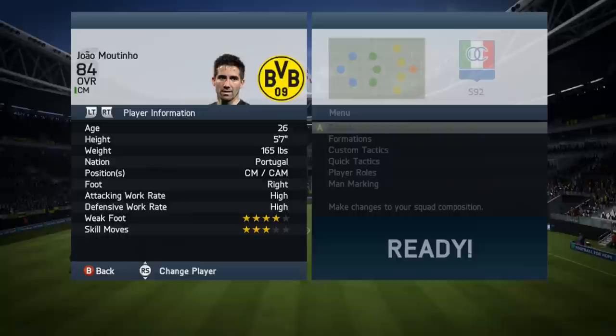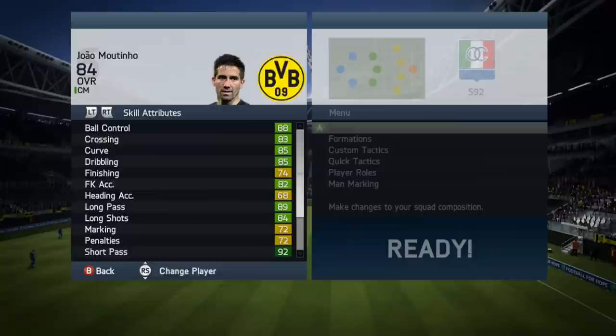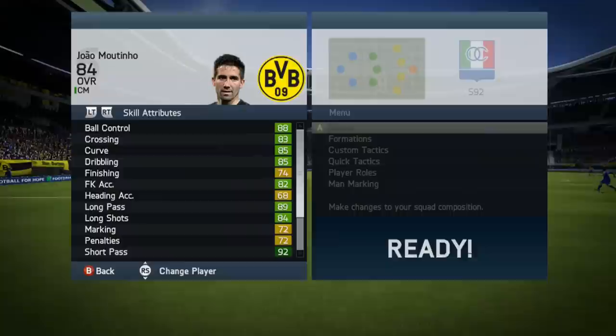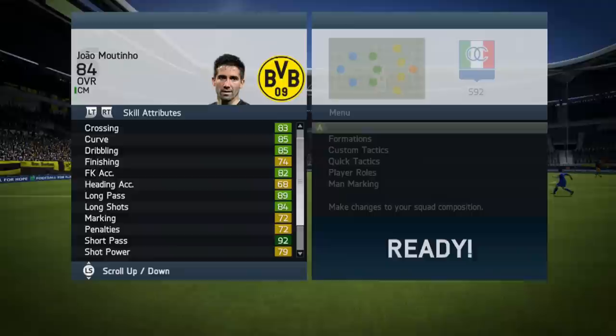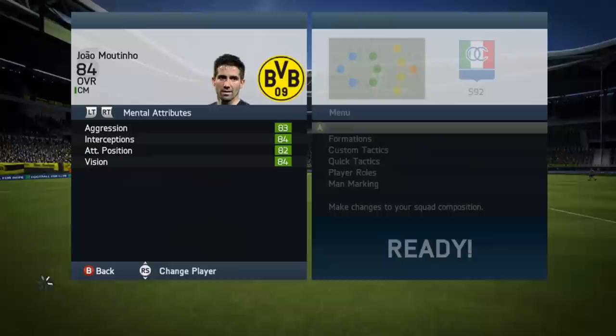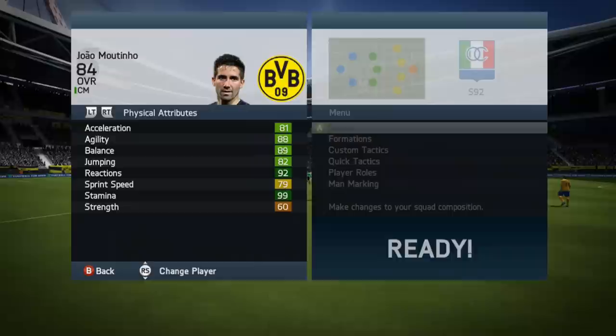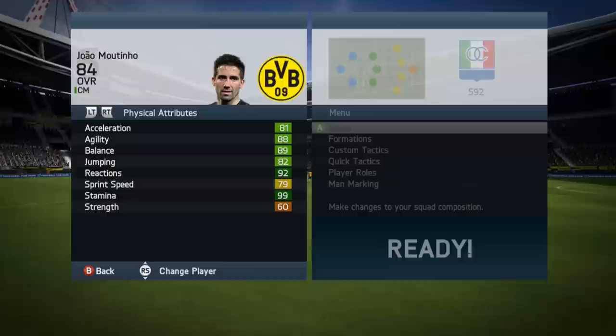Let's have a look at some stats. We've got 88 ball control, 83 crossing, 85 curve, 85 dribbling, 82 free kick accuracy, 89 long passing, 84 long shots, 92 short passing — perfect CAM, what a CAM that would be. Then we go down to his 81 standing tackle, 80 volleys, 83 aggression, 84 interceptions, 82 attacking position, and 84 vision.